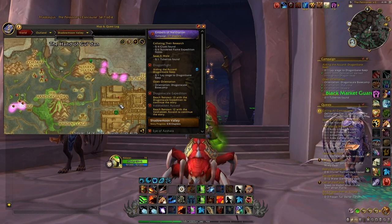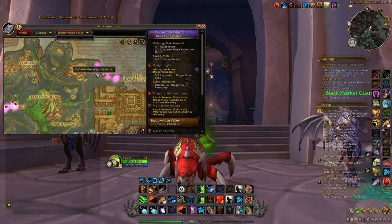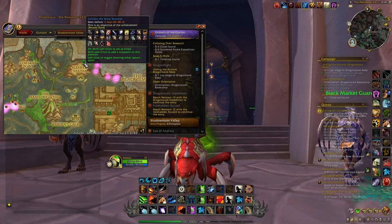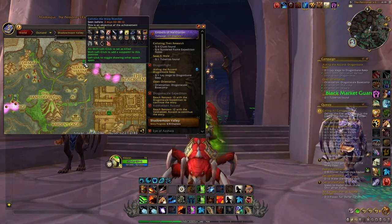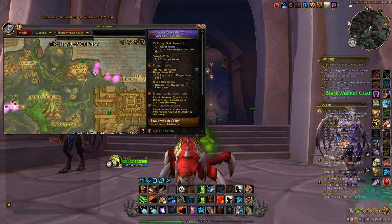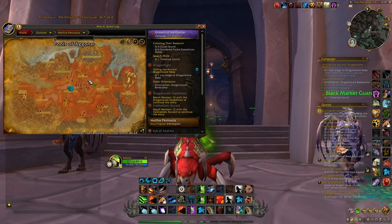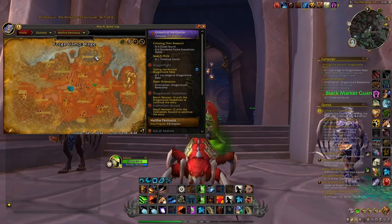Then go just here, and all around this area you will have a chance at finding the rare Collidus the Wrapped Watcher. Kill him if he has spawned, and after that use your Hearthstone to go back to the Elfire Peninsula, then log off.